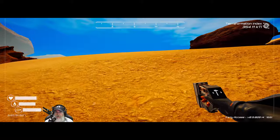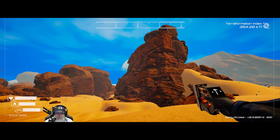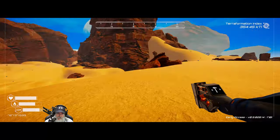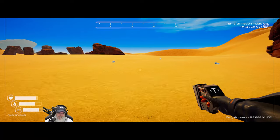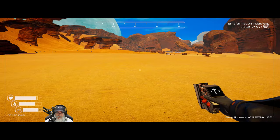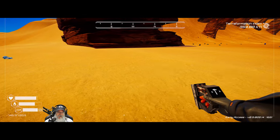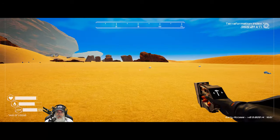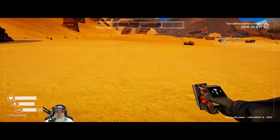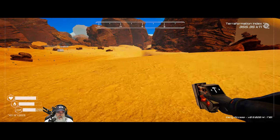My understanding is that the waterfall is going to come off of that mountain and kind of flow down into here, and this will all become a lake. So with that being said, we want to make sure we have a nice view of that with our base built up here. I think we'll build the base itself in this front section, and then all that area behind there can be our solar panel fields, drill fields, and oxygen generating fields.